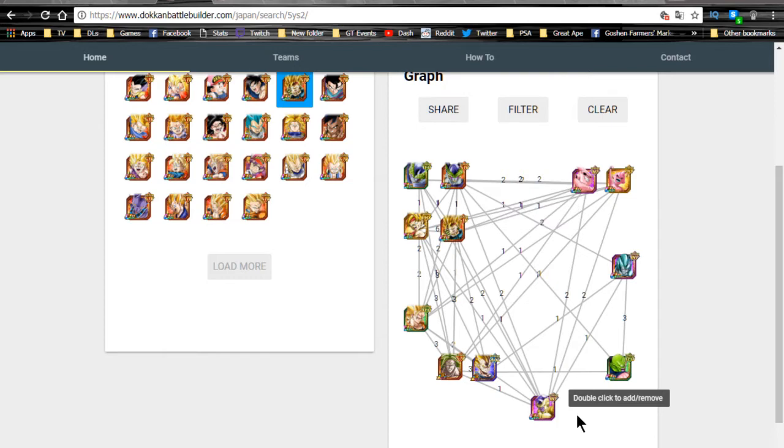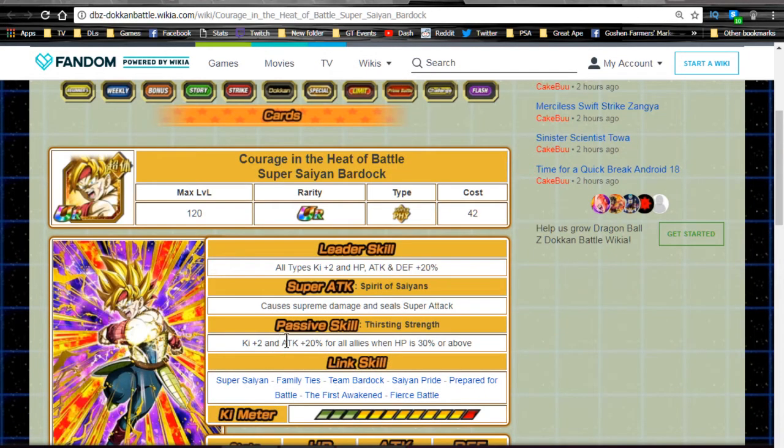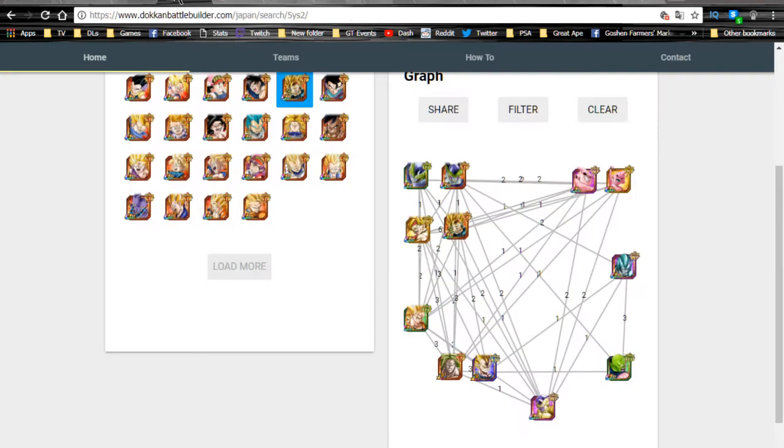I picked what I thought was going to be the most viable in terms of all the units you can run. You could run Cell — you have two Kid Boos, two Cells, and two Bardocks. I chose to leave out the other two Bardocks because I didn't think they fit well on the team; they were very self-reliant and didn't hit hard enough. These two Bardocks are both support units — the STR one gives all allies Attack+30, and this one gives Ki+2 and Attack+20. They're both really good for support. Shout out to dokkanbattlebuilder.com for having this set up for us. The other super option is Angel Goku Super Saiyan 3.